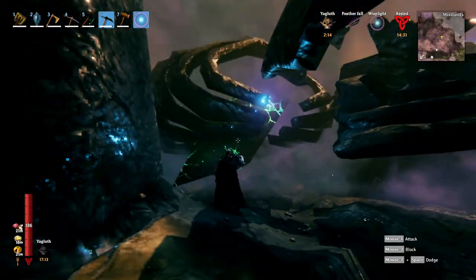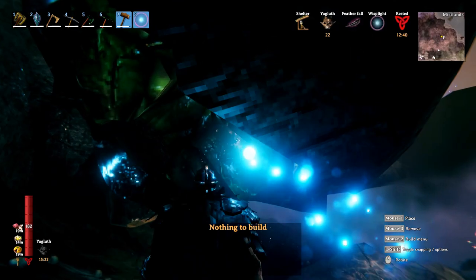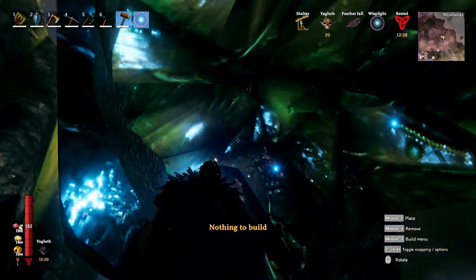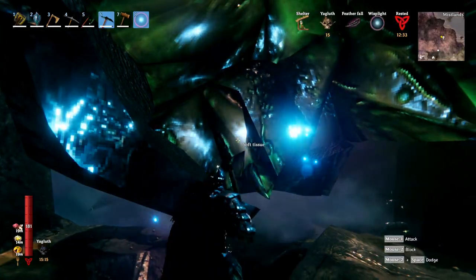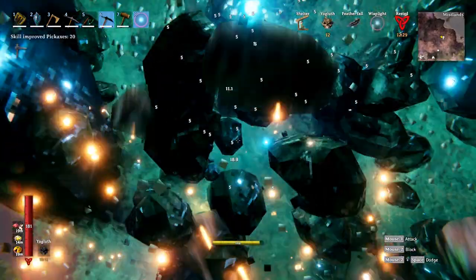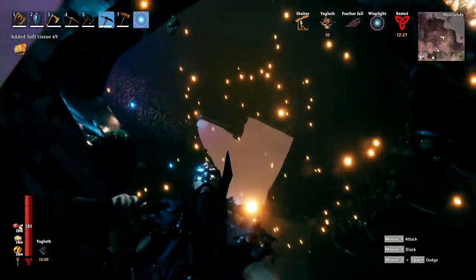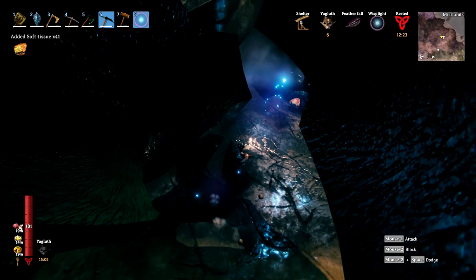This is one of the best ways to get marble in the game that I've currently found. Something else you'll notice on the skeletons is that in the skull cavity you can see something called soft tissue. Soft tissue is something you can farm with the pickaxe, and as you can see it will drop on the ground or into your inventory.